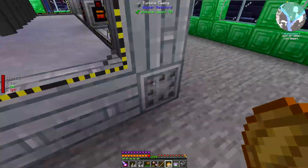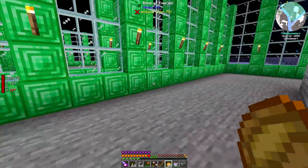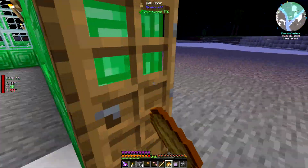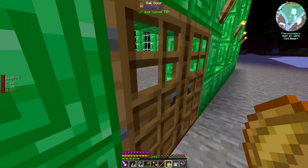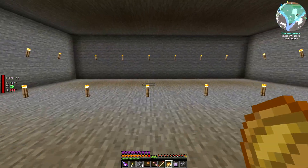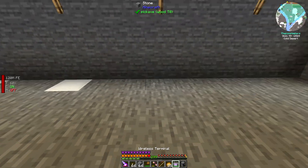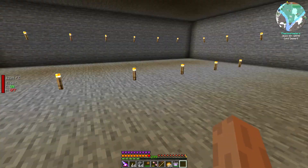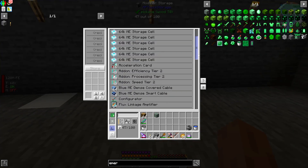I'll need to hook the power up to everything I'm about to build, but I'll get to that in a bit. The first thing I want to do is use pulverizers, and I have a bunch with me. But first I want to make flint, which is going to help the pulverizers make more emeralds than they would without it.